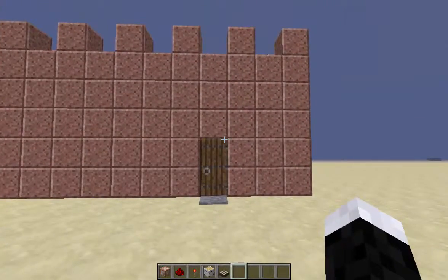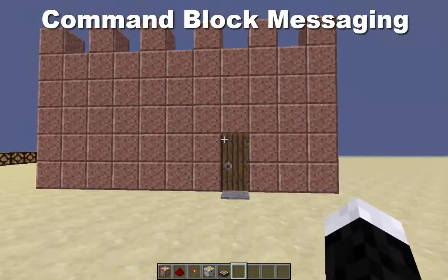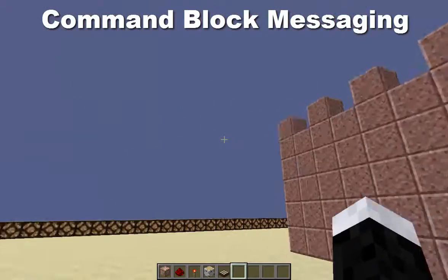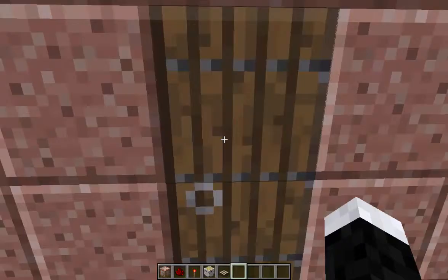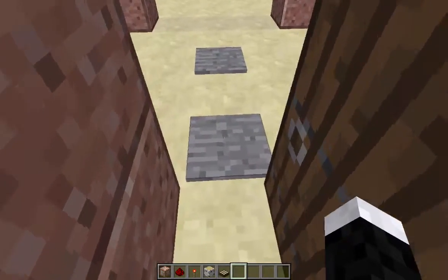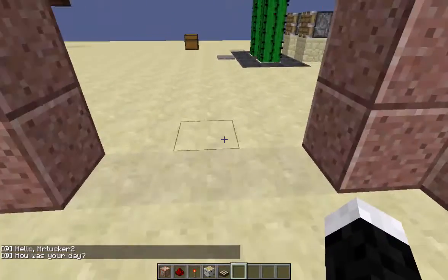Another example of using command blocks is messaging. Say you have a bit of your house — you walk in and you could personalize your messages. For example: 'Hello Mr. Tucker 2, how was your day?'